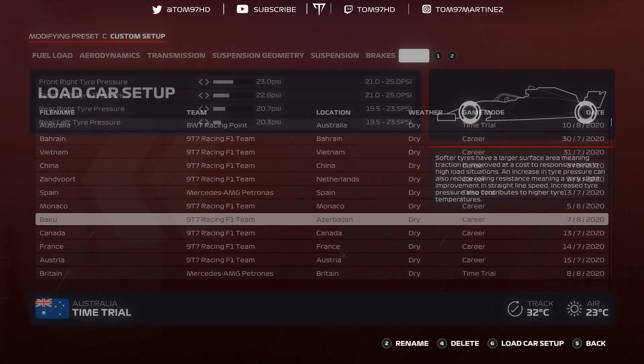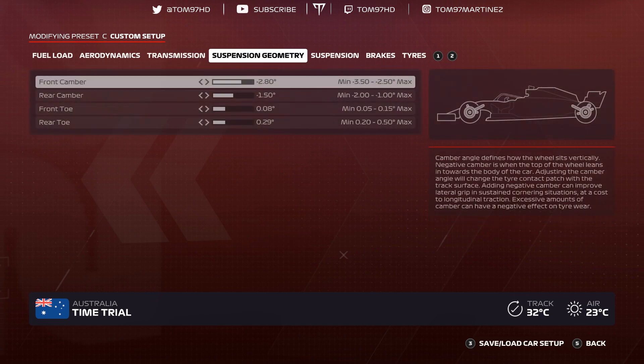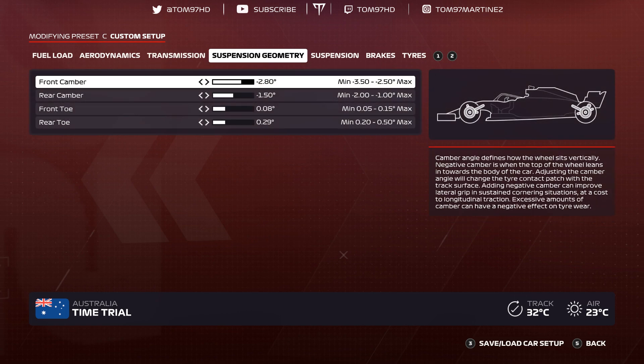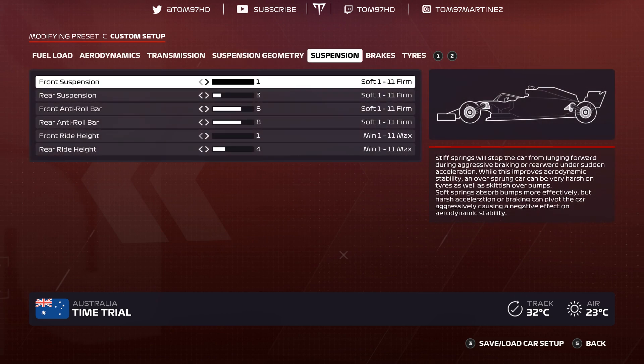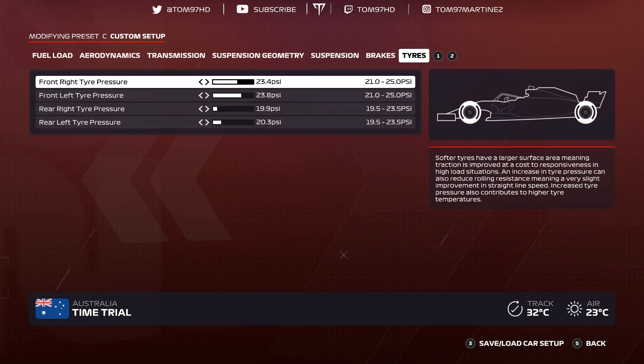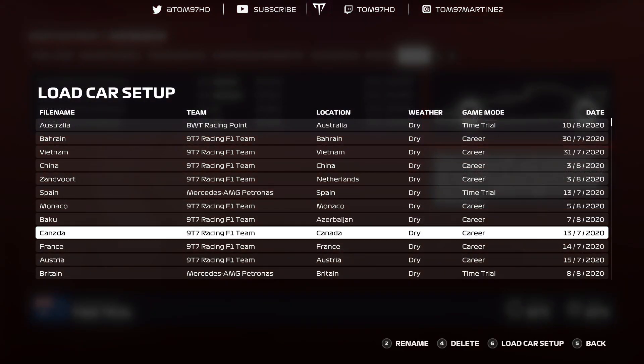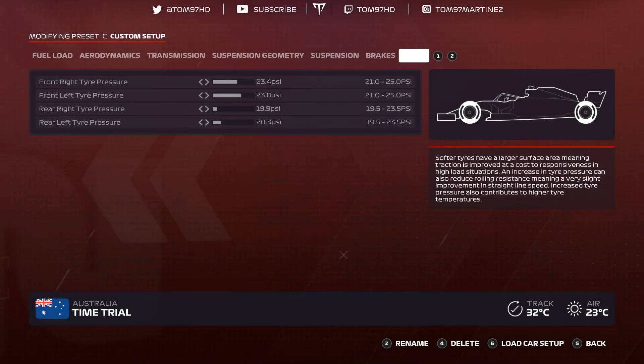Baku — quite aggressive aerodynamics at 1-6 because of the massive pit straight. Transmission 50-50, suspension geometry negative 2.80 negative 1.50, 0-0-8-0-2-9, suspension 1-3-8-8-1-4, brakes 150. Tire pressures 23.4, 23.8, 19.9, 20.3 — the rear tires get quite hot around Baku.